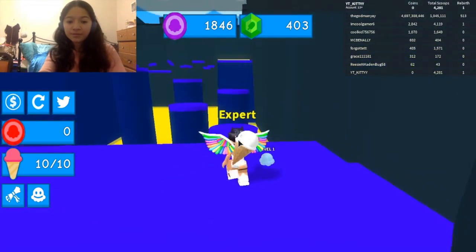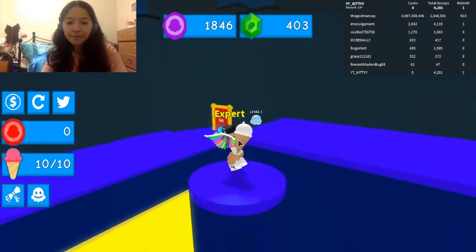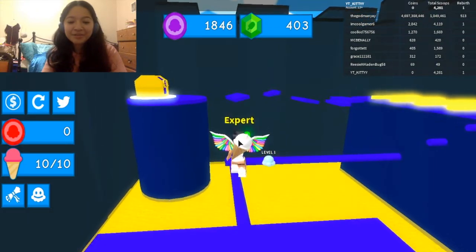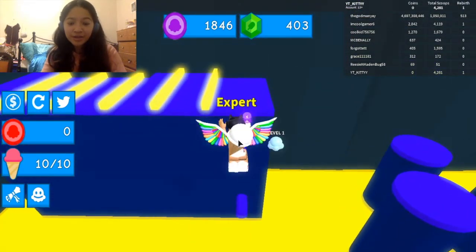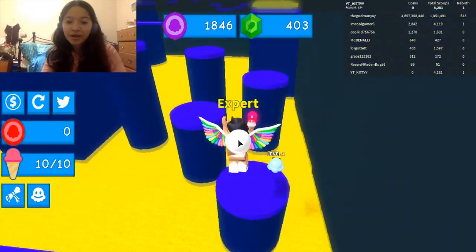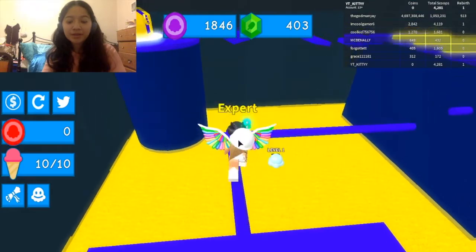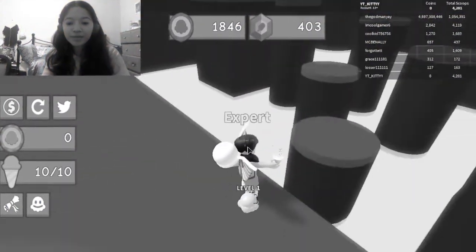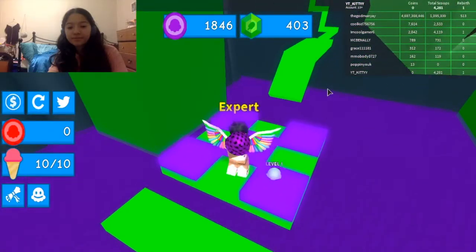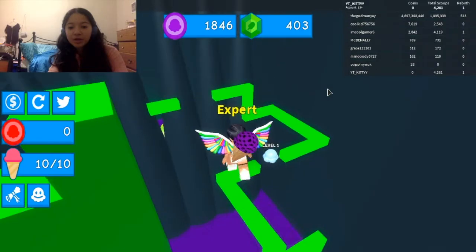This is an actual obby — the exit is over there if you don't want to do it. It's supposed to be simple, but I keep falling! I fell from right here. I don't know what's up with me — I think I've just gotten a sugar rush or something. Actually, I can't get hyper from sugar. I can only get hyper if I'm really happy or excited about something.